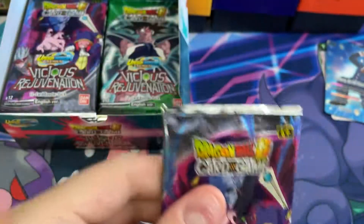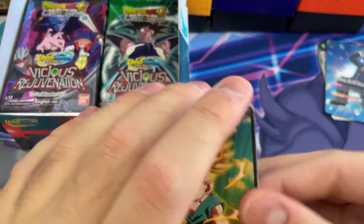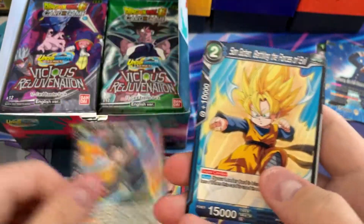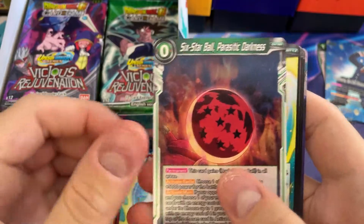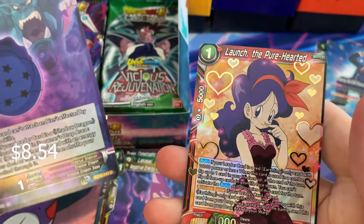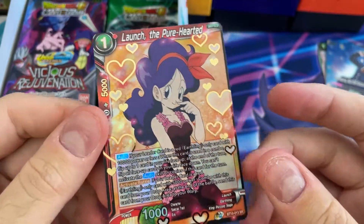Alright, let's get into what we're here for - the new set. I looked at all the rares and what kind of stuff's in here. There's some pretty cool stuff - the Master Roshi, the Dragon Balls, Trunks. I've seen the secret rares and some of them look so cool. That is a super rare - Launch the Pure Hearted. That's one I definitely wanted. Pretty cool looking card.